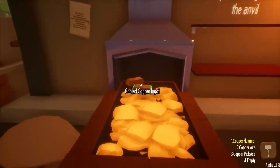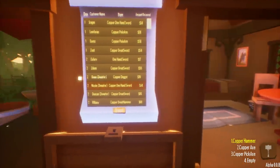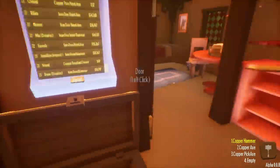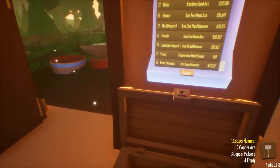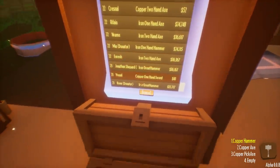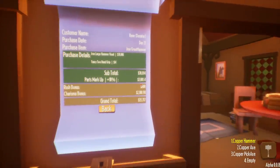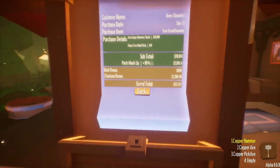Big fix: the ingots that you use now don't all turn into copper, which is really big. I've made some money - if we go over to our sheet of power, you can see I've been churning out a couple of iron things. I wanted to make an iron pickaxe so we can try and do more mining. Charisma works really good right now - 1% per charisma point, so I put all my points in charisma. On an iron great hammer, we made an extra $2,100 from charisma alone and $600 from the rush bonus.